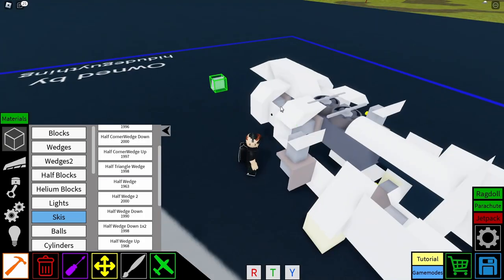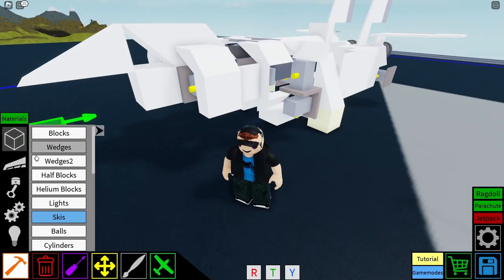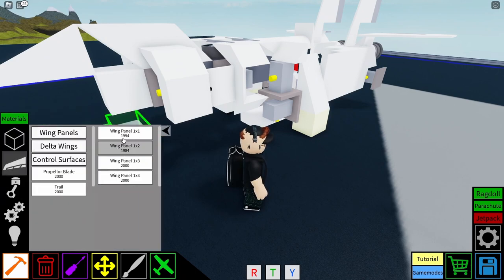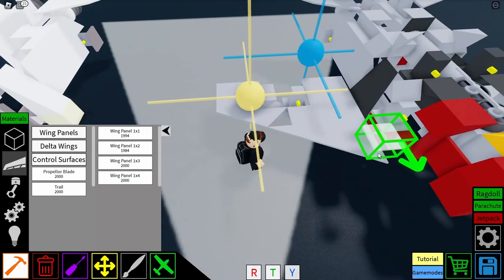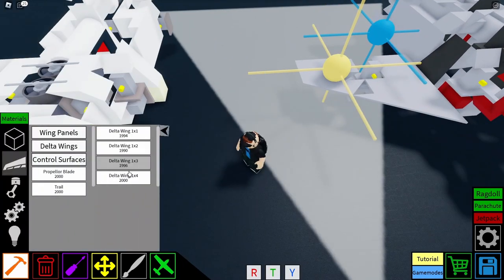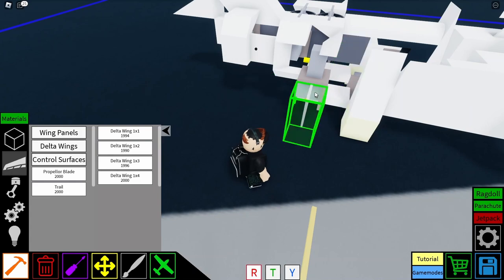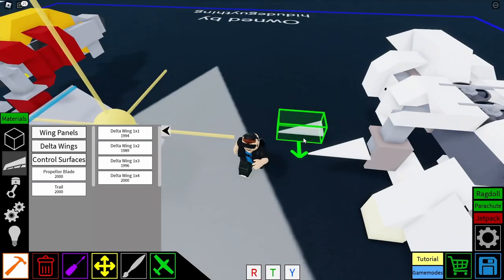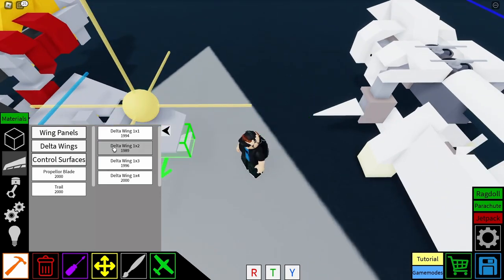Half wedge up right here, facing this way so it doesn't connect. Then I'm gonna put wings — wing time. Are they one by ones? No, one by twos. I might actually collide with the other one here — just stuck together, glued by their wings.